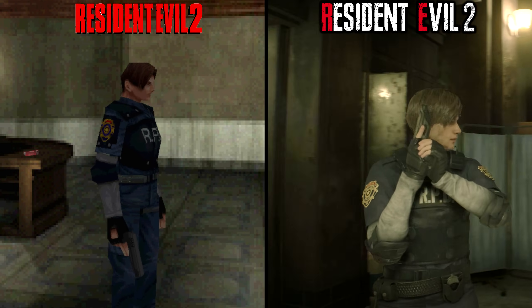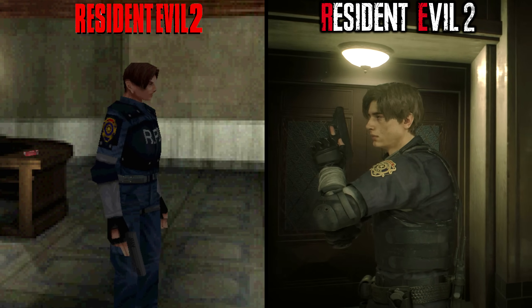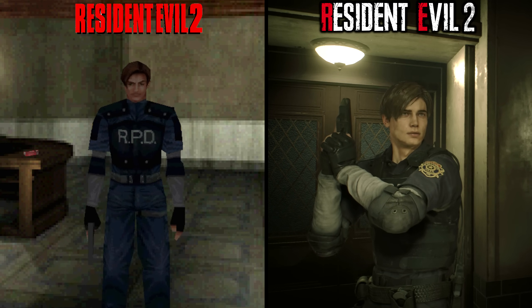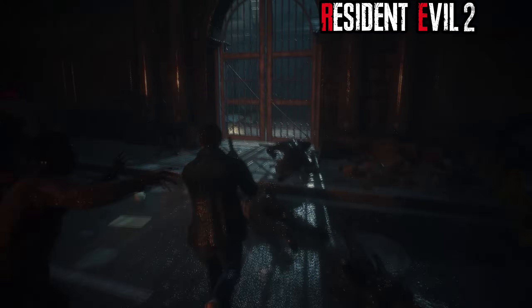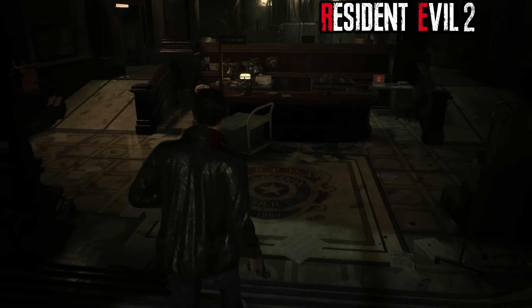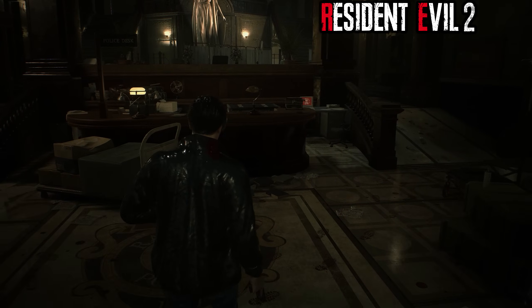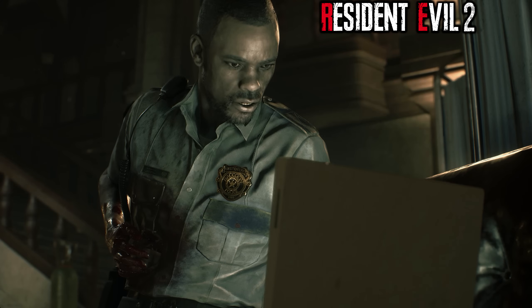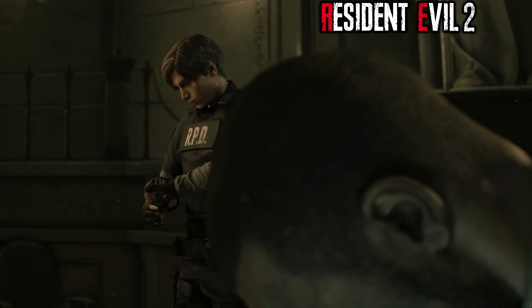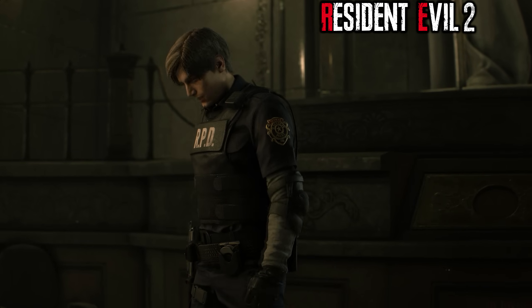Leon originally used to hold his gun relaxed at the side while moving, but in the remake he keeps his equipped gun at the ready. Another interesting change is Leon's clothing upon visiting the police station — rather than arriving already geared up, Leon now arrives in more casual clothes and only changes into his classic outfit after being saved by Marvin. It makes more sense and is a nice touch, considering Leon hasn't actually started his job at the RPD yet.